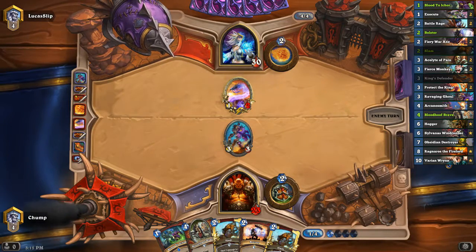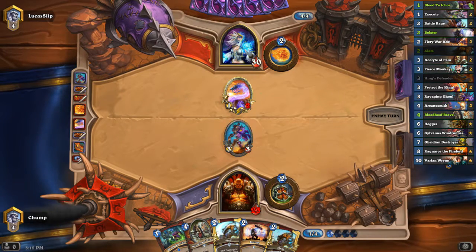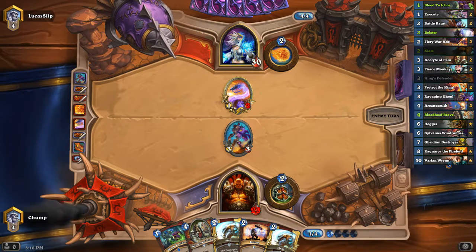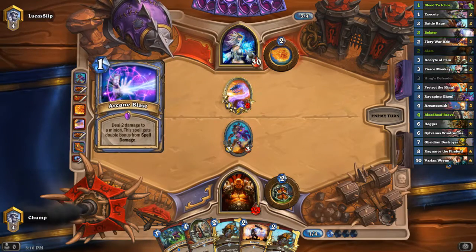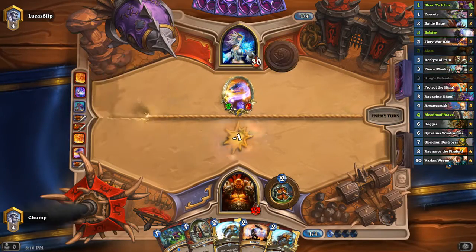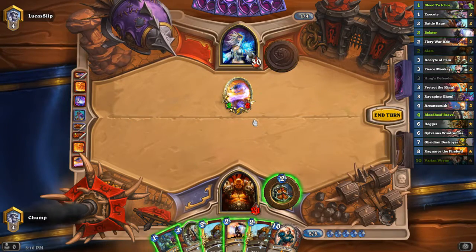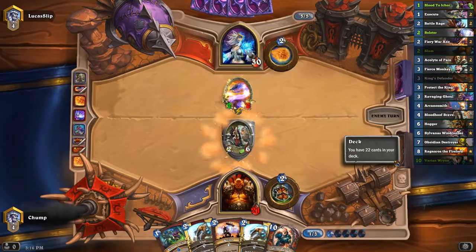I guess I could have also gone for the slam on the Mana Worm, Blood to Ichor the Flamewaker, kill the Flamewaker. Mana Worm is just a 1-1 on board against my 2-2 slime. Actually, maybe that was better. But Ravaging Ghoul isn't really that good against Tempo Mage. And if he doesn't have two spells here, then the Ravaging Ghoul kills the Mana Worm and lives, or at least forces out a hero power. That's a pretty inefficient turn from him — only spends 3 of his 4 mana, and he only got to use hero power plus a 1 mana spell.